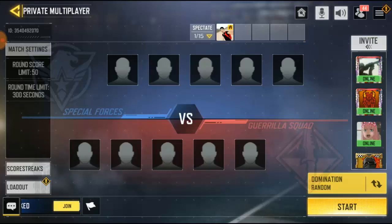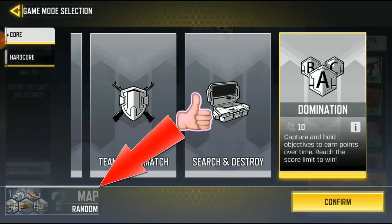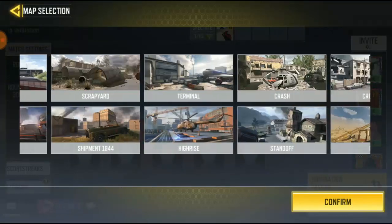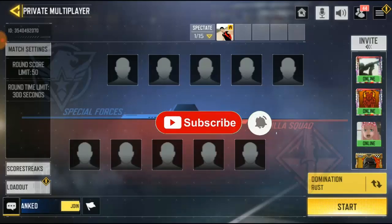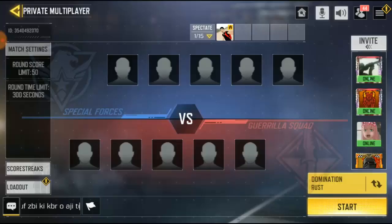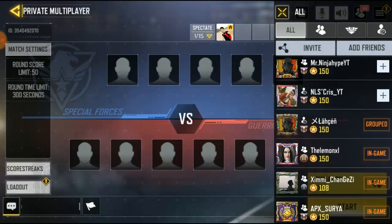To change the map, click over here and go to your left-hand corner down below — you're gonna see the map set to Random. Click on it and you'll get different map options to choose from, so just go ahead and choose the map you want. You can also change the other match settings if you want, then invite anyone you want and hit the go button.